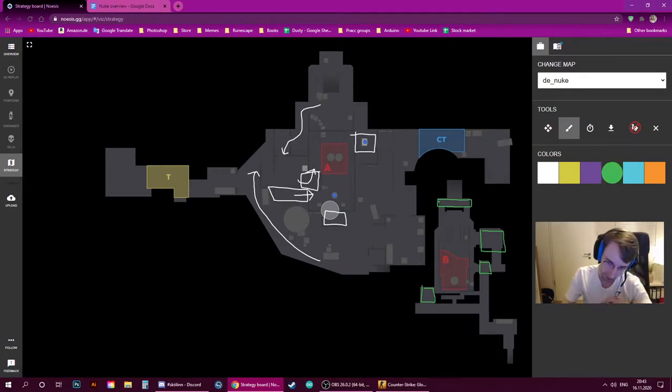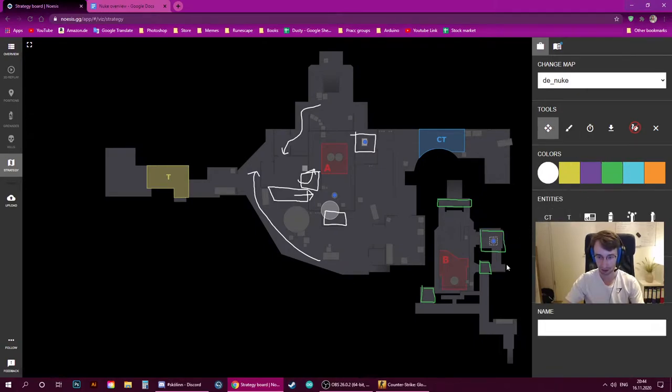Looking at the B site, it's a slightly different situation. When holding B as a CT, you'll already typically be in one of the primary zones because sitting on site is very dangerous — enemies can easily throw molotovs, flashbangs, and grenades to push you out. So you might already be in radio, double doors watching towards secret, single door, or even already be the ramp player. On the B site it's better to hold from your primary zones, and if they take the site, leave it and wait behind them. The key is to secure primary zones — don't let opponents take them, because it allows teammates to rotate in and perform a better retake.